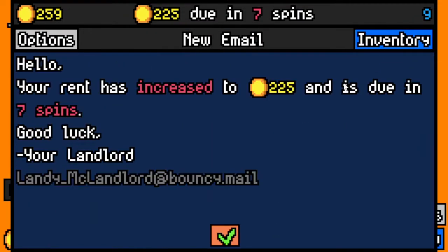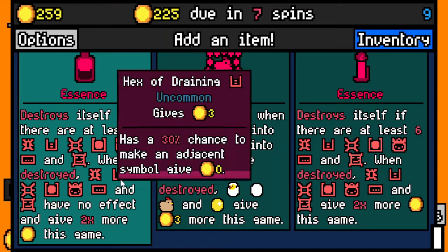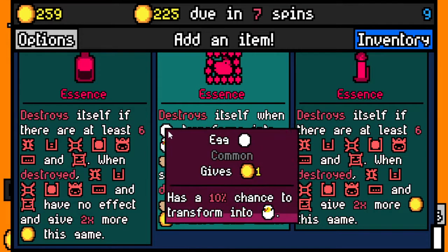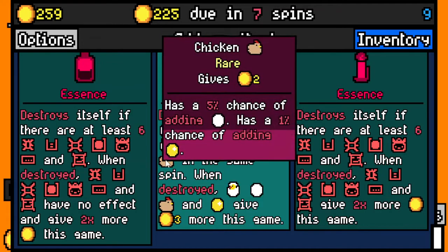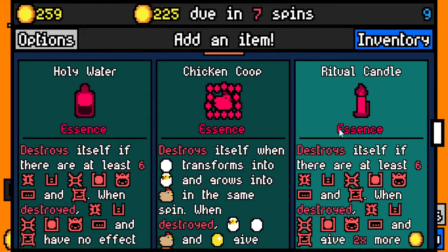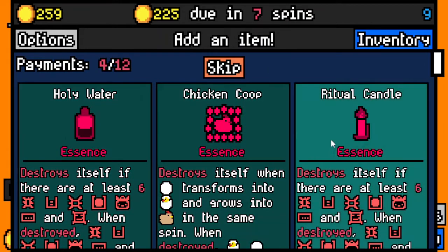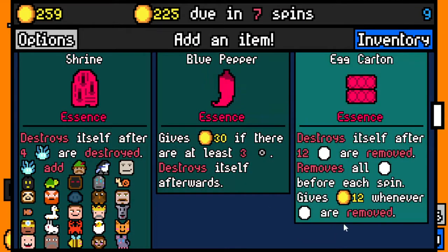Did he steal both? He did steal both. Here we go — destroys yourself if there are at least six hexes; when destroyed, hexes have no effect, they give two times more. Destroys itself when eggs transform into chicks in the same spin — if an egg goes into a chicken in the same spin it will destroy and give three more gold. Destroys itself if there are at least six — okay, well, I don't know, these are all kind of bad. I guess I'll just take this. We get two chances.